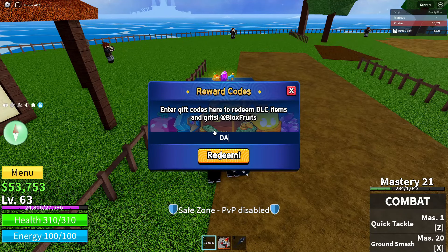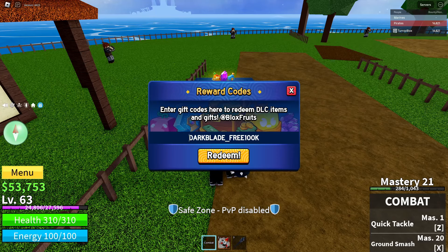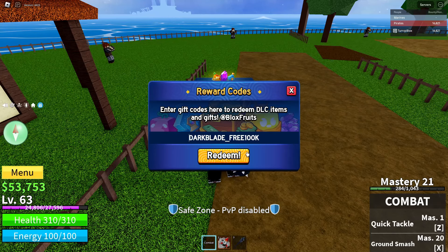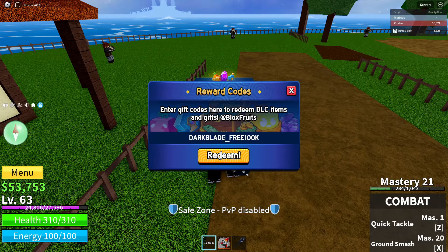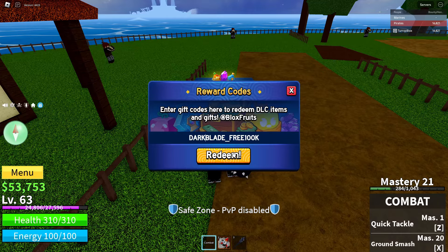What you guys are going to want to enter for the code is: dark blade underscore free 100k. So the code is DARK_BLADE_FREE100K. Once you've spelled the code exactly like this, go ahead and click redeem. Make sure you've spelled it correctly — all correct characters, an underscore between 'dark blade' and 'free,' no underscore between 'free' and '100k,' and '100' is spelled in numbers.